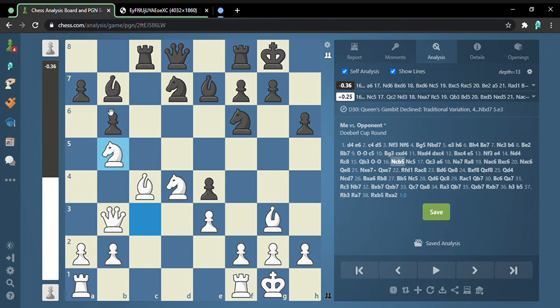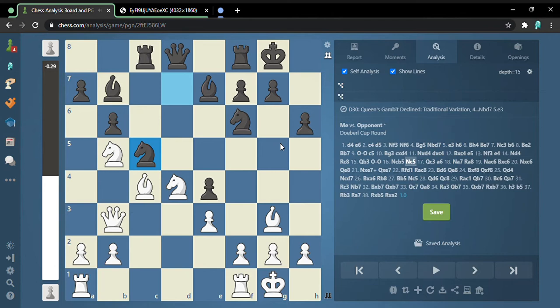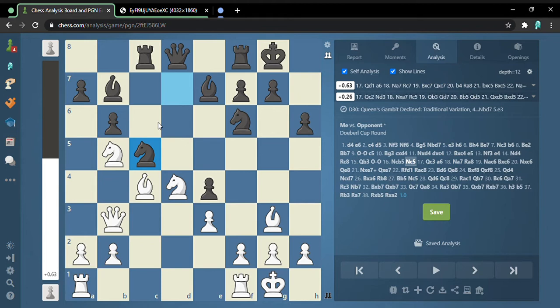I was trying to get to this pawn and potentially go here because if I land the bishop there after knight, bishop, bishop — the bishop would be really strong there. The computer says it's bad, so he plays knight c5 which is the only move that doesn't lose according to the computer. Now queen c3, putting my queen on the open file.